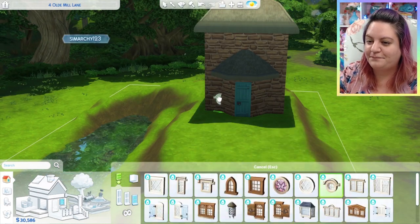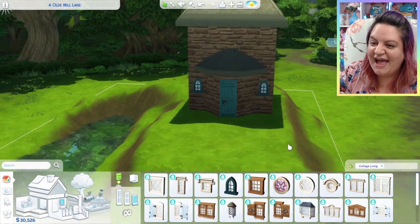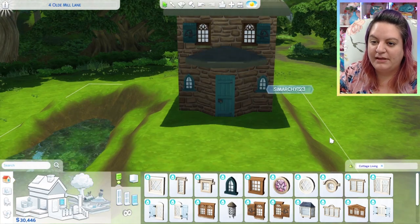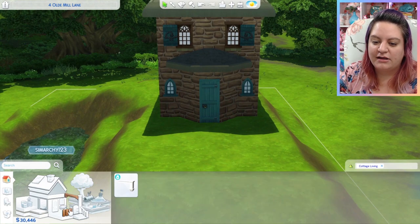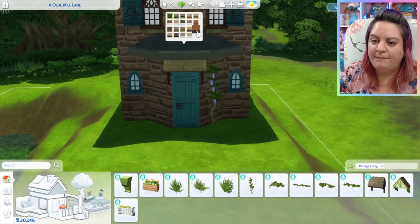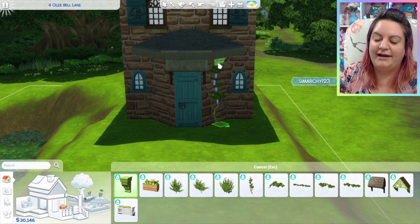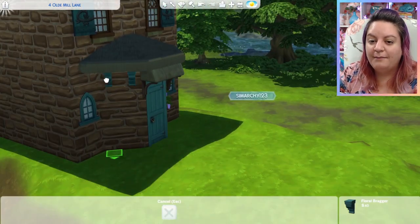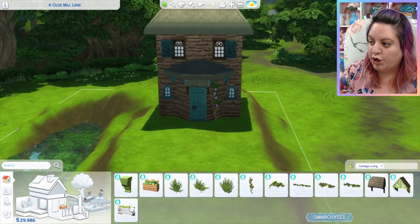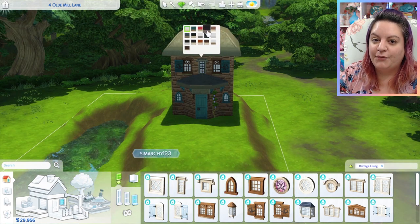My cute little cottage has the new thatched roofs — I love them so much. They come in quite a big variety of colors, but the problem is they look very similar. There are probably three or four different browns, a couple of greens, and some beiges, but they're all very close in tone. I like the variety but wish the change wasn't so subtle. On the other hand, you can mix and match the roofs pretty easily — if you wanted a worn, weathered old look, mixing different colors would be nice.